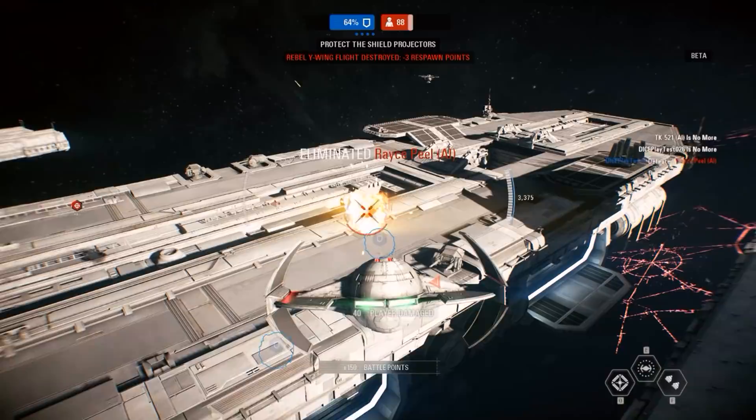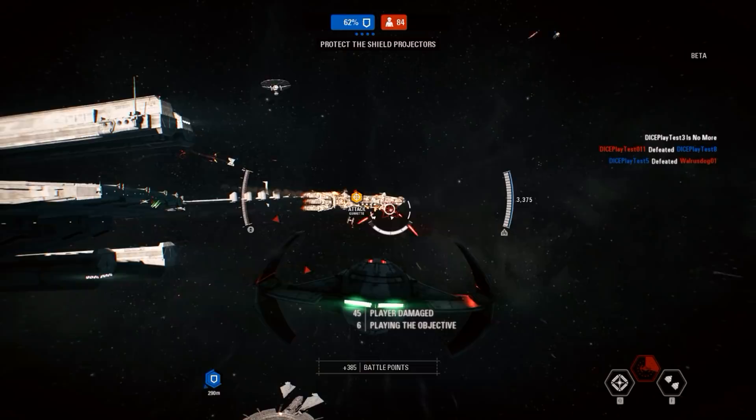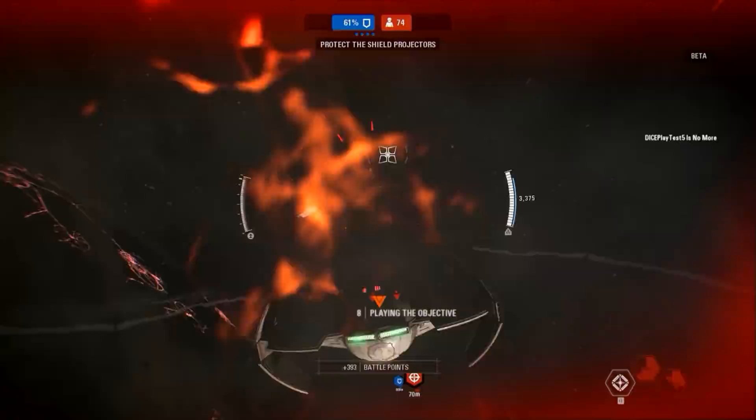The Scimitar is more of a stealth fighter with the ability to cloak and lose a tailing enemy. Once you come out of cloak, you'll get a short damage boost from your main blaster, which can be used to wipe an enemy from the battle.